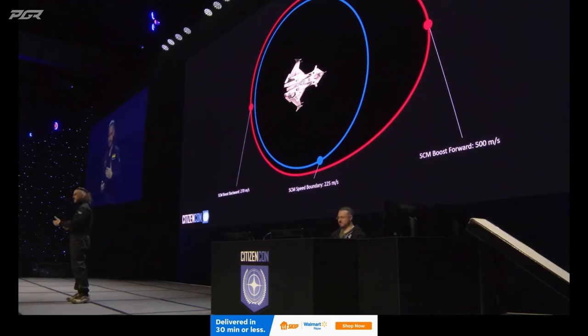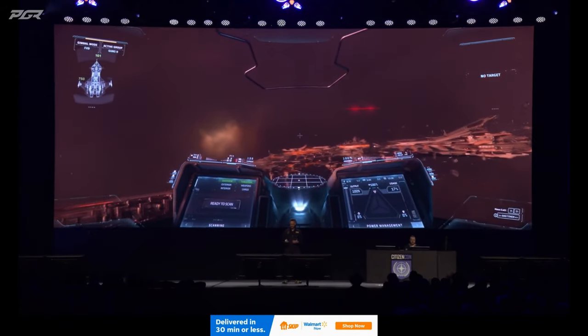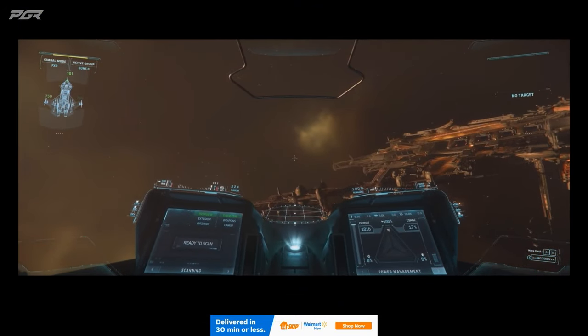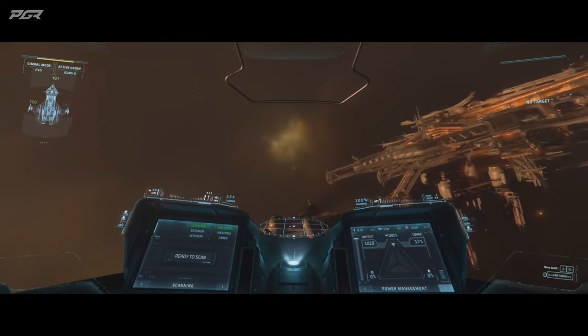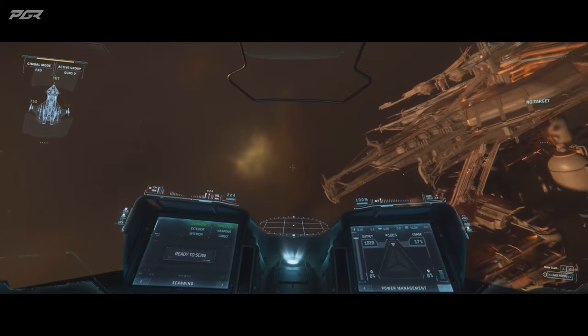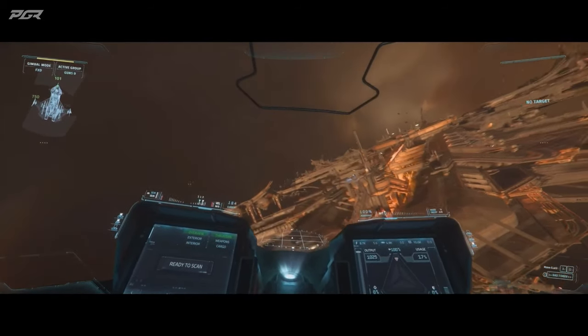It also forces you as combat players to commit to the decisions you made earlier in the fight, so we think it's going to be much more exciting. You pick SCM when you need to fight or want to fight. The thing with the master mode switches is that they do not happen instantly — they take a while to transition. We're now going to put our ship into the second mode, which is Navigation.